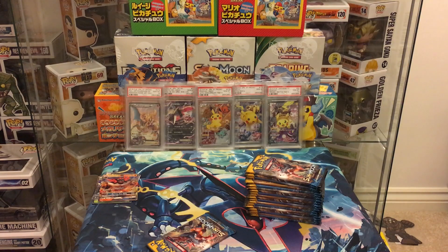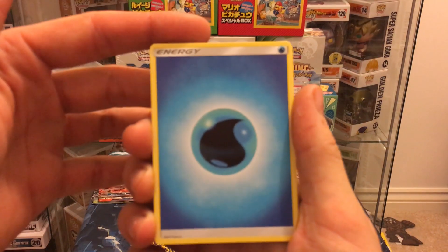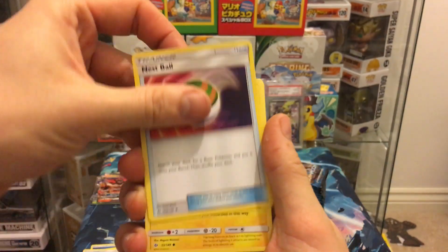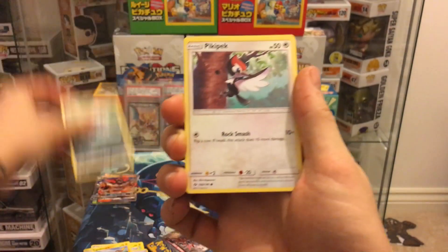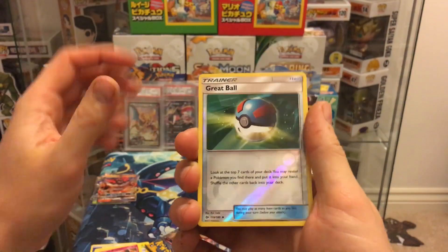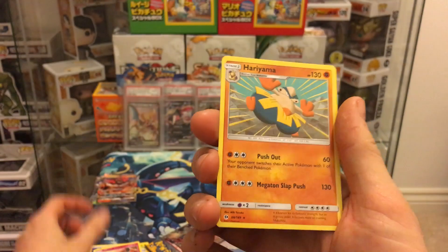Hopefully the second half pulls a secret rare or something like that — that would just be absolutely crazy. Pack seventeen: water energy, Charjabug, Rotom Dex, Nest Ball, Togedemaru, Carvanha, Pikipek, Sandile, Snubbull, Great Ball reverse, and a Hariyama.